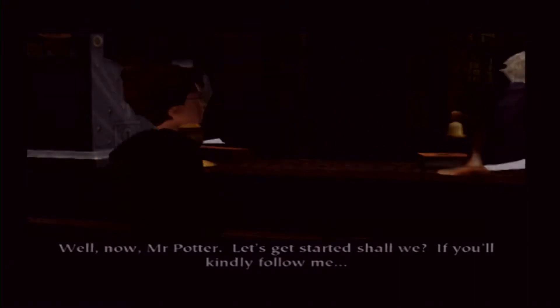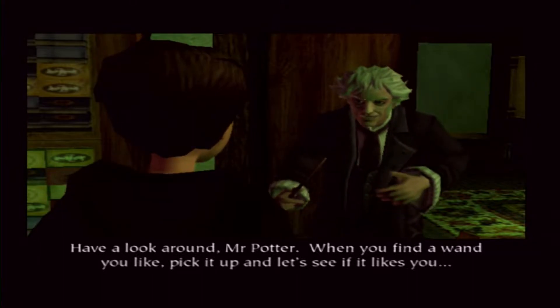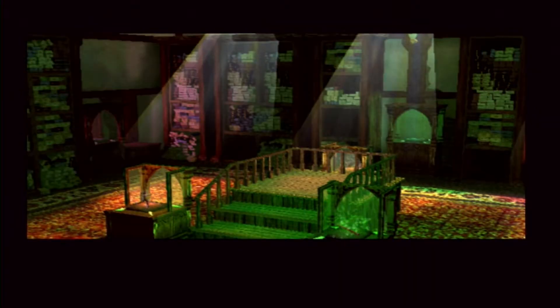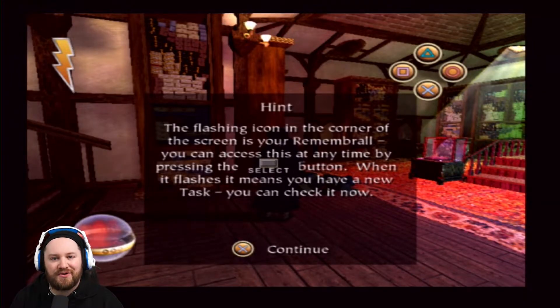Have a look around, Mr. Potter. When you find a wand you like, pick it up and let's see if it likes you. Here we are then. This is where we'll be starting off — Harry Potter and the Philosopher's Stone, PlayStation 2 version. This took me forever to find for a decent price, because I am not spending 60, 70, 80 dollars. This game has been expensive. I found it for a decent price, I snapped it up. Let's go. I'm excited to play this.